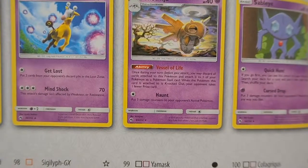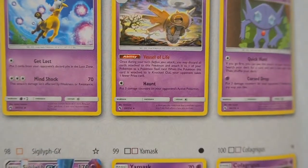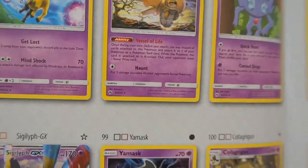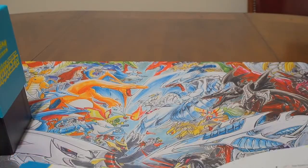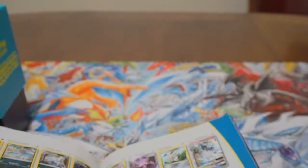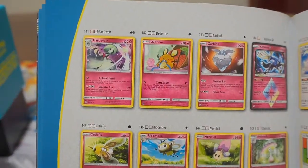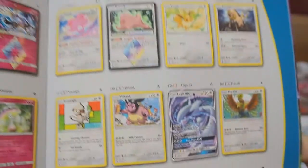Look at that — Wrestle of Life. Once during your turn, before you attack, you may discard all cards attached to this Pokémon and attach it to one of your Pokémon as a Pokémon Tool card. When this Pokémon is knocked out, your opponent takes one fewer prize card. So you can use this to protect one of your Pokémon and essentially out-resource your opponent, which is really cool. You can also spam the field with GXs while protecting your Pokémon and get one fewer prize card from them.